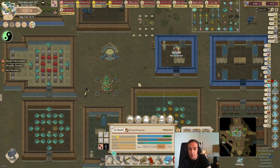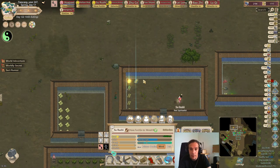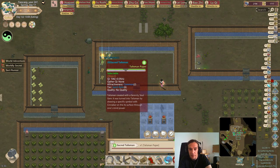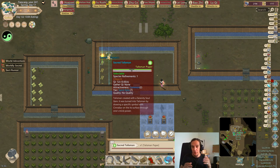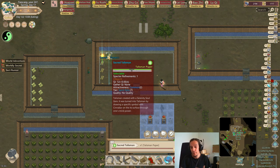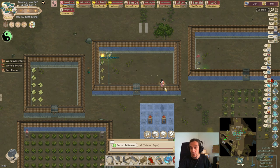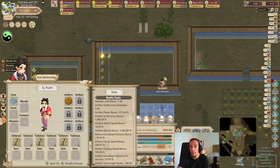Now that's all been said and done, let's do the first spectre refinement. I do this with automatic success, like I said. What does it make the talisman paper now? One tier higher. The tier of the talisman paper directly has an influence on the potency of the talisman. So if you manage to upgrade that talisman paper to tier 12, your talismans will grow a lot more powerful. That's the power of spectre refinement.